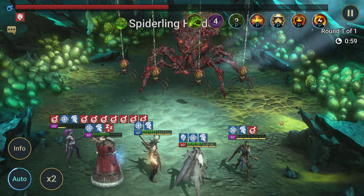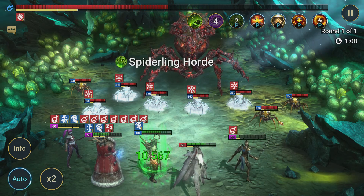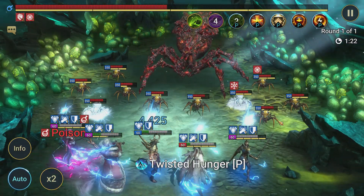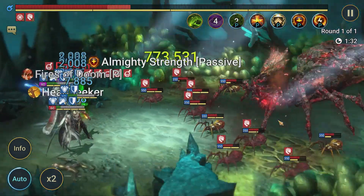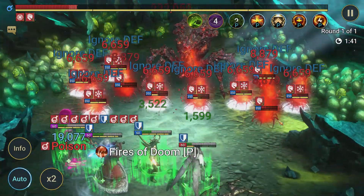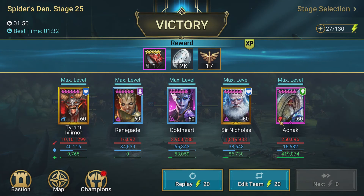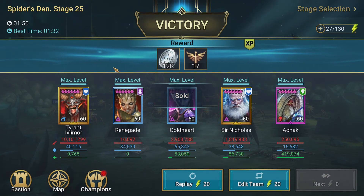Now here I can kind of tell by her health bar after she heals whether it's going to be a good run — this looks like it might be decent. We need to get the HP burn out, get the ally protect up from Tyrant, get around to another Heart Seeker — we should be okay. HP burn is out, we get the Heart Seeker up, and the freeze goes out on the spiderlings. That's the other thing — the freeze isn't always 100% on the spiderlings. There you go — minute 50. Two out of three, and that's the first time it failed this evening.